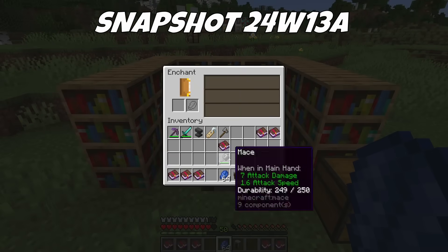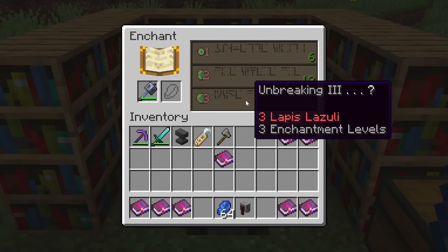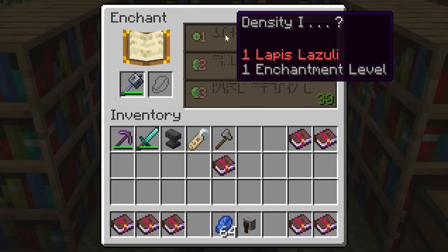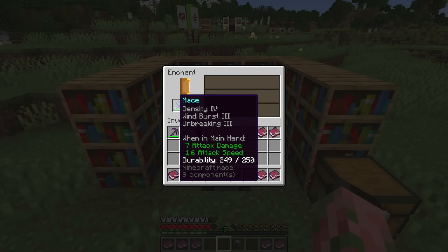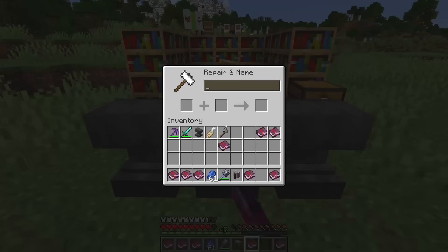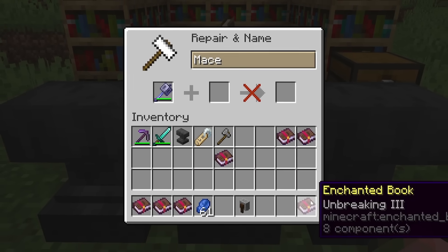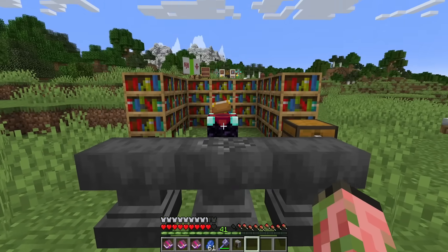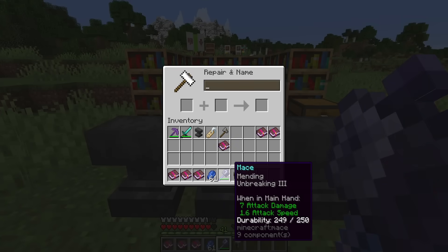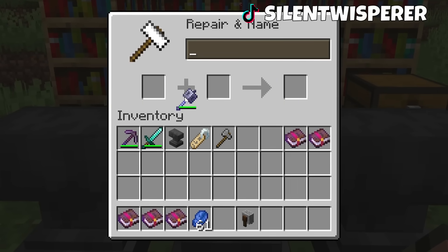We can go ahead and put the mace in the enchantment table, and you're going to see a couple of interesting things. We can now put Unbreaking on it — pretty normal. You can put Fire Aspect on it, and there's a new Density enchantment that increases damage. If we just enchant this thing with Unbreaking 3, we'll get Wind Burst 3 and Density 4 — actually a really good enchantment. In the anvil, we're able to enchant it with Mending, which solves our durability issues, and you can also put Unbreaking on it as well.